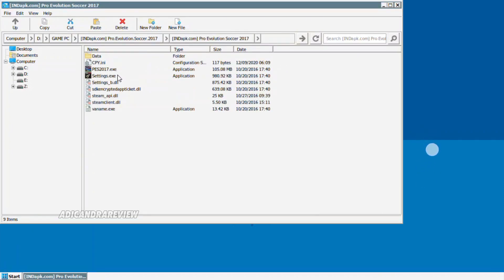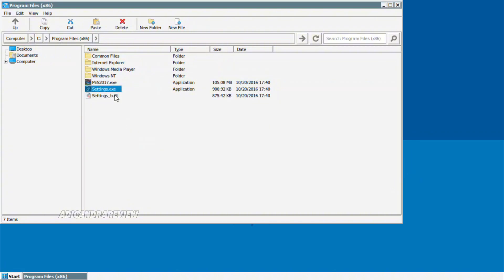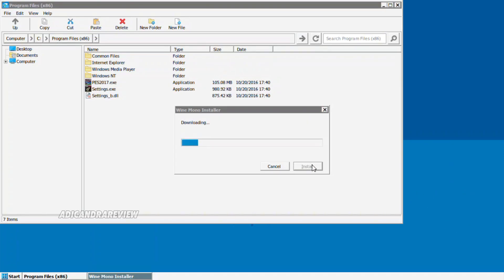Ini tinggal di copy aja. Caranya biar langsung copy banyak, itu pakai dua jari — dua jempol diarahin bareng, dipencet bareng, terus diarahin. Caranya biar bisa copy bareng-bareng kayak gitu. Tinggal di paste aja. Habis itu buka setting — nanti dia itu minta untuk install mono. Kayak ini nih, Wine mono. Ini tinggal di install aja. Pakai internet ya, jadi pakai wifi atau pakai data, terserah kalian. Yang penting pakai internet.